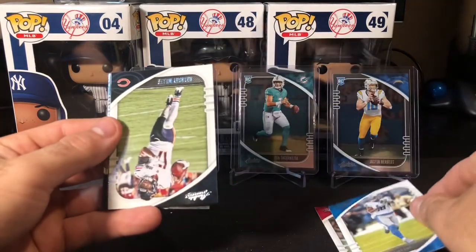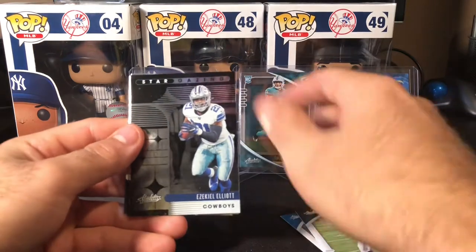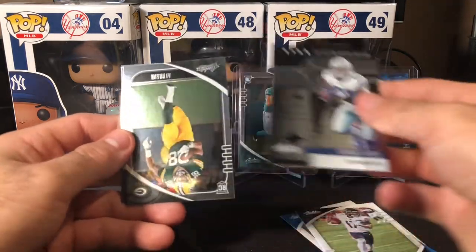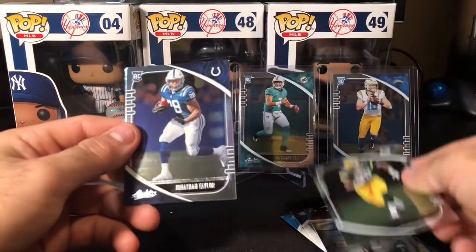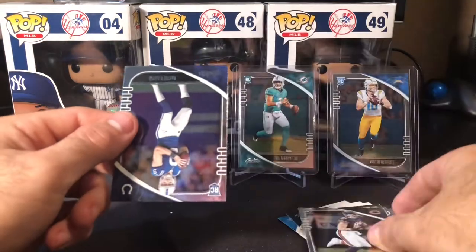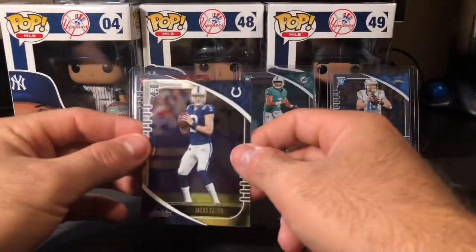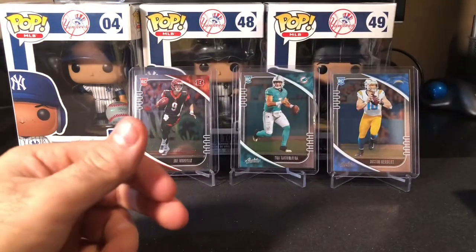Kenny Golladay, Anthony Miller, Zeke Stargazing, AJ Dillon, Jonathan Taylor, Cole Kmet, and a Jacob Eason. So we have the last box right now — ten of ten.